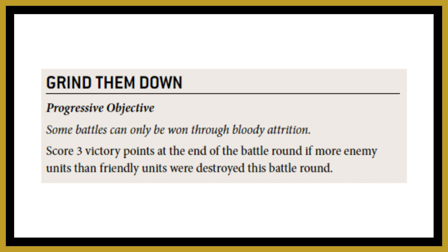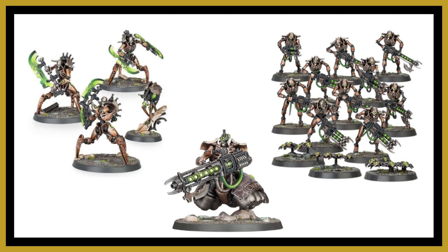One disadvantage with Grind Them Down is maybe you remove too many models too early — if you remove five of theirs when you only needed to remove two, there will be fewer units on the board for later battle rounds. It's a bit trickier to score and you need units that can remove enemy models at will. For example, your Skorpekh Destroyers, Locust Heavy Destroyers — all the Destroyers really. Necron Warriors can also do it, especially with the Veil of Darkness relic and Gauss Reapers.